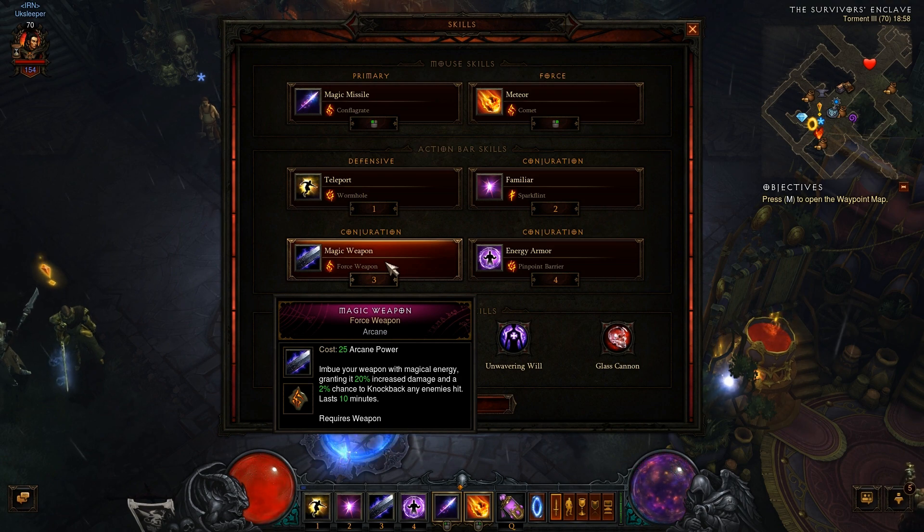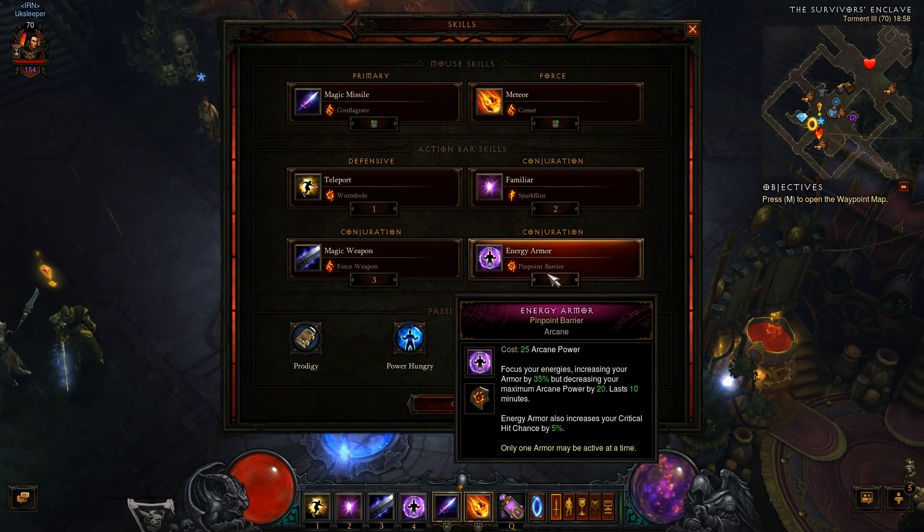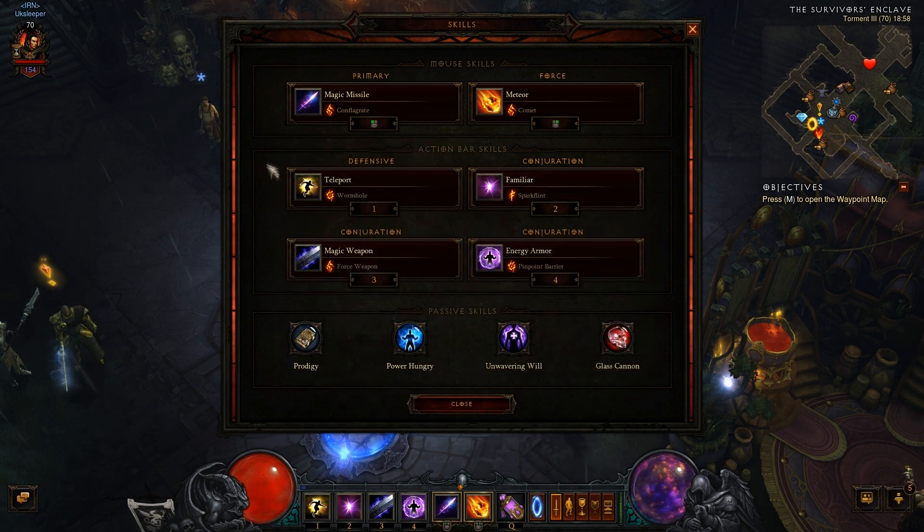The knockback on Magic Weapon I have literally never seen work — they either need to increase it or fix it. Moving on, this next skill is both defensive and a damage buff. Without the rune, you'd get an extra 35% armor at the cost of 20 arcane. However, with Pinpoint Barrier on Energy Armor, you also increase your critical hit chance by 5%, and as a wizard, critical hit chance and damage are always part of your build.